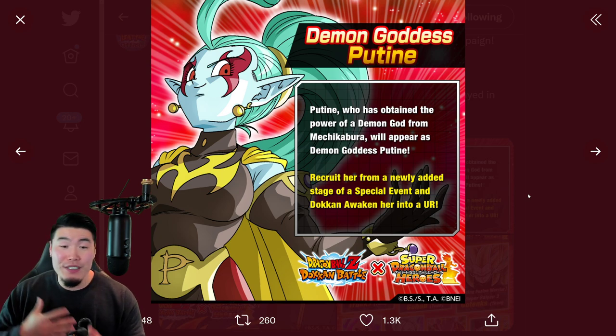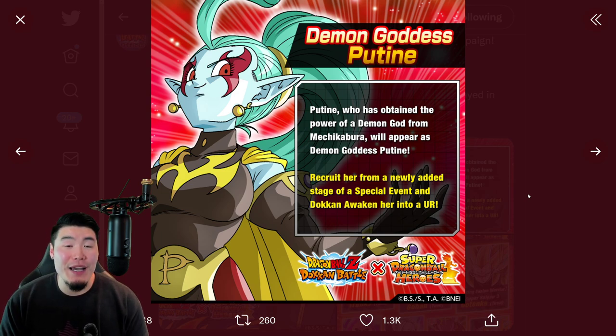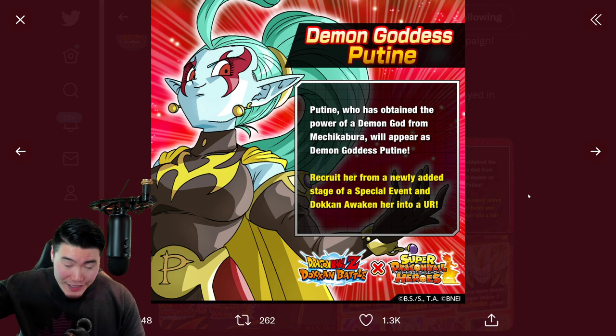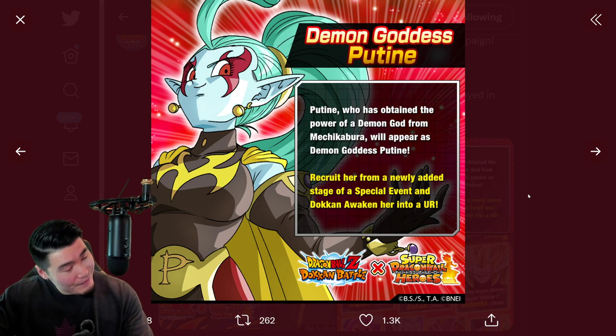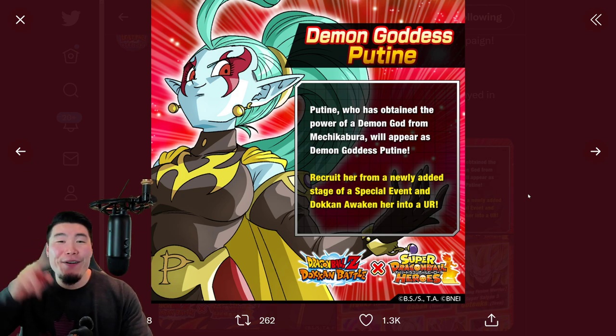Those are all the new characters — a little intro for you guys. Once the details drop for all of them, I will definitely let you guys know in a future video. But for now, that's all I gotta say. Thank you guys so much for watching. If you liked today's video, make sure to like the video, sub to the channel if you're new, and hit that notification bell so that YouTube knows you want to stay up to date with all my latest content. I'm out of here — until next time, have an awesome, awesome day. I'm Tiger with Tiger Uppercut Media, signing out.